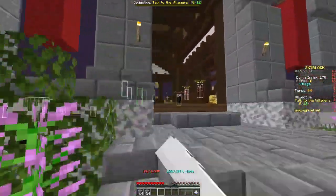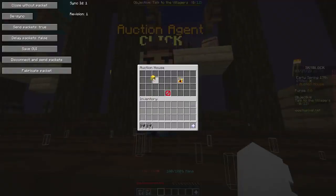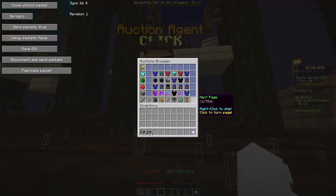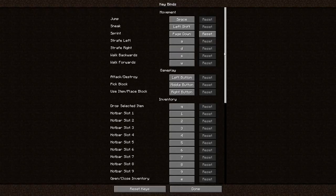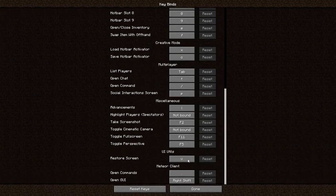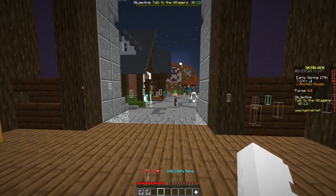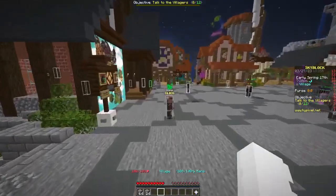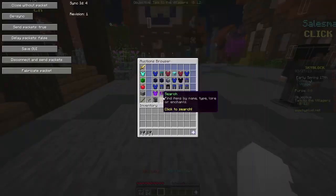This time we're gonna go to the auction house. So you wanna click save and then just close it. The key bind for the mod is V, or you can change it to whatever you want. Let's go and look — when I click V, all of this pops up.